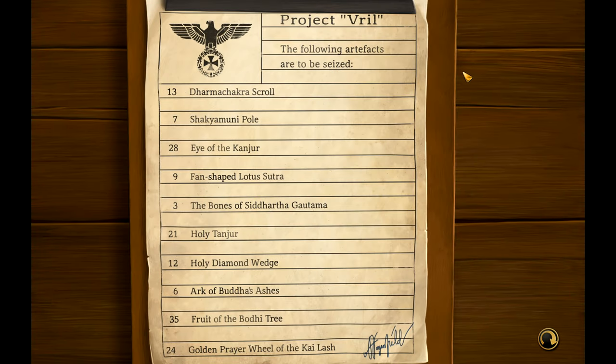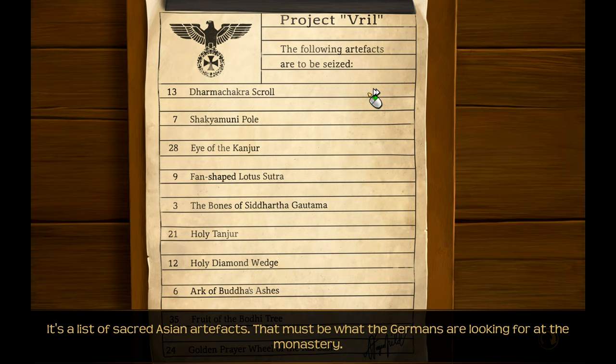A list - looting artifacts are to be seized. Hey, why is this in English? Dromarcus Kroll - I have conjure. What do the numbers mean? Is that like a date? No, it can't be a date - 35's there. It's a list of sacred Asian artifacts. That must be what the Germans are looking for at the monastery. I better leave the list hanging there.